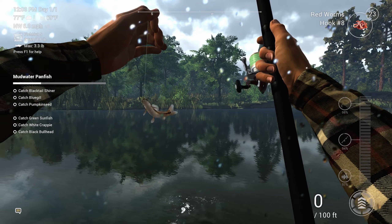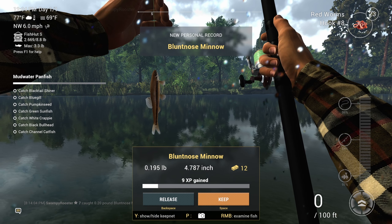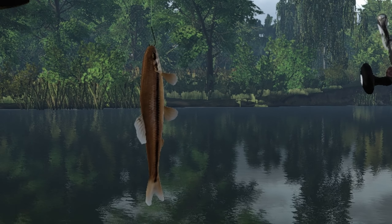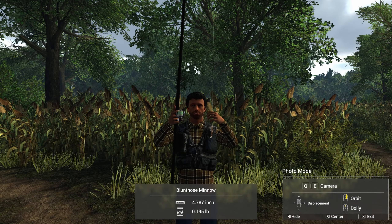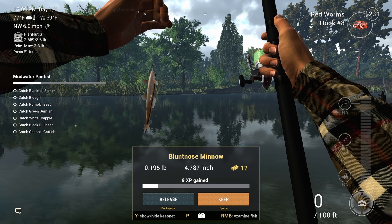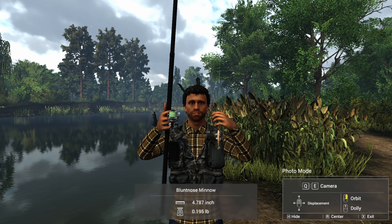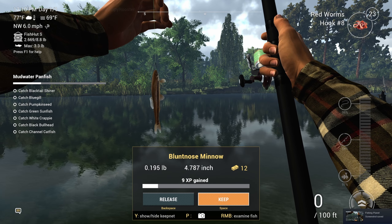I don't see much of anything — oh wait, what in the hell?! I was just messing around tossing it out and didn't expect that at all. We got another one — a blunt nose shiner! Look at that little hook, that's perfect for him. I didn't know I could do that. I'm in photo mode but I don't really know how to take a photo. We saw that — what a wonderful selfie with that fish! Maybe we'll just take a screenshot with Steam. That's the best fish I've ever seen.